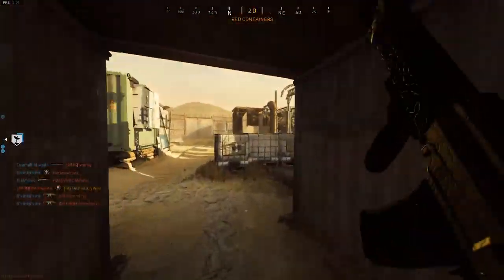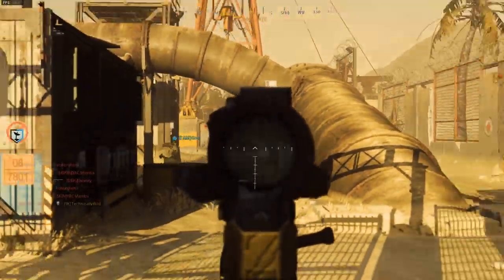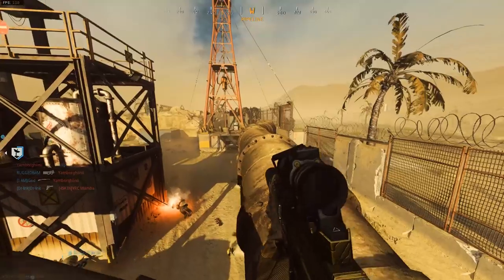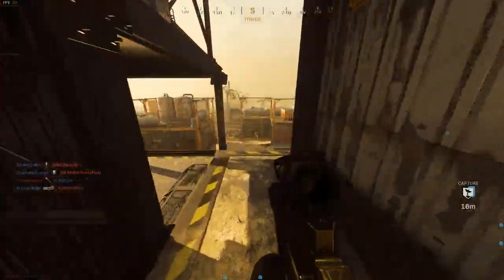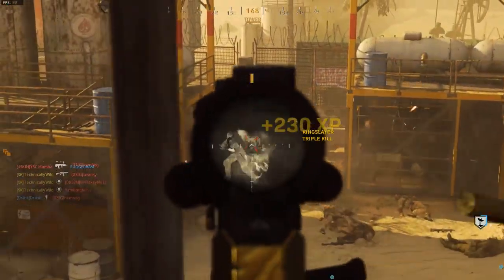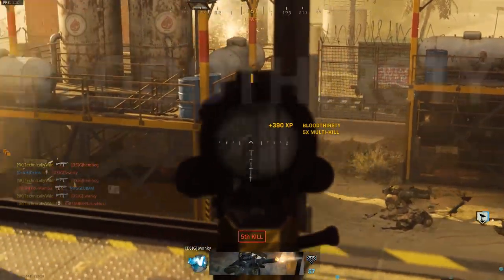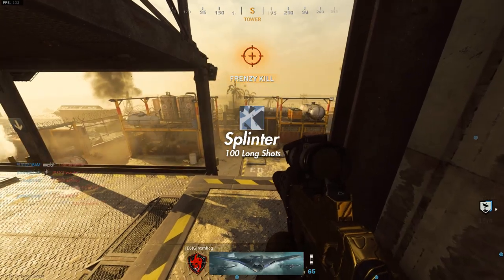Next is dragon, which is 75 hipfire kills. Obviously on a map like Shipment hipfire kills are going to be way easier, but if you're playing on Rust I highly recommend staying on the ground floor of the tower and waiting for enemies to push you to get some easy hipfire kills. If you don't like Rust or Shipment and prefer ground war, inside the buildings of Karst River Quarry gives easy hipfire kills as well.